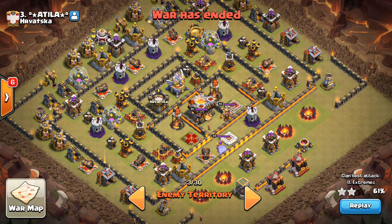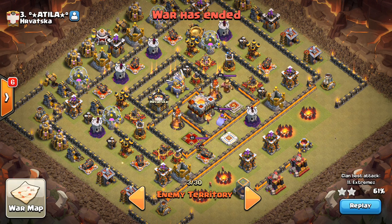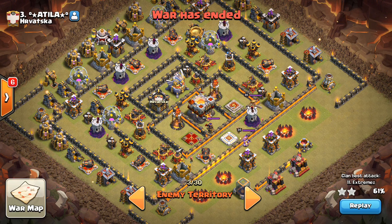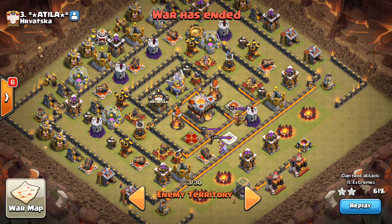Can I use dragons? They don't even have to be offset — but are they away from the Town Hall enough that at least two of them can be ignored, and I can just take out the other two and then go for the Town Hall with dragons? The answer to this question is yes. The air defenses are a little bit offset, in kind of distant locations from the Town Hall — a good base to use dragons on.